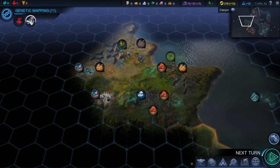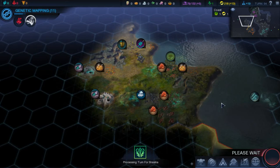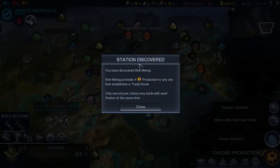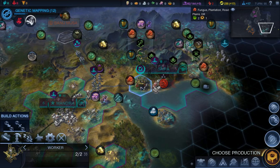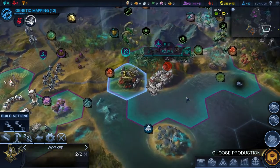I'm getting a little better at avoiding the miasma — or miasma, I'm not sure how that's pronounced. Probably miasma. Another station discovered — this one provides plus four production to anybody trading with it, so that's good. We got a plantation there too.